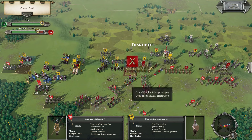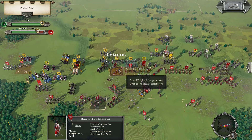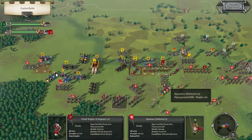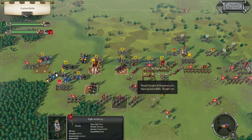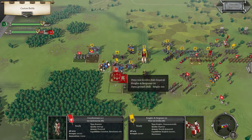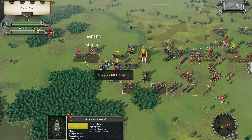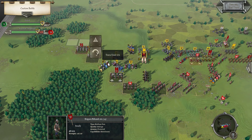Disrupts. Probably just get pushed off. Blank attack — can't do anything with this because it's now stuck. Stationary shooting. They're probably going to frag, so I don't know — just stay here and threaten to flank this.